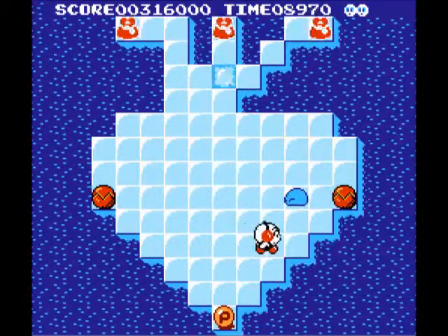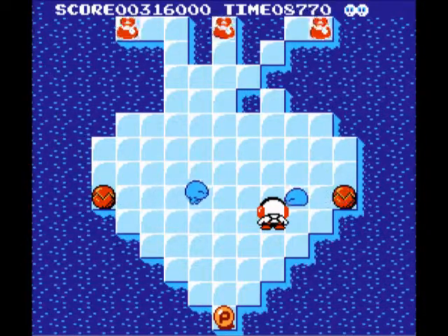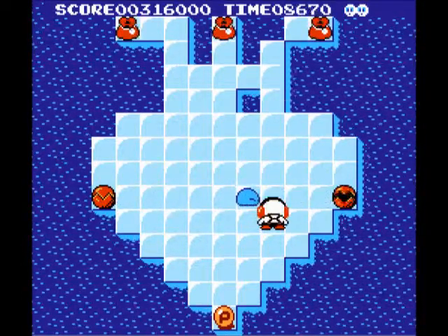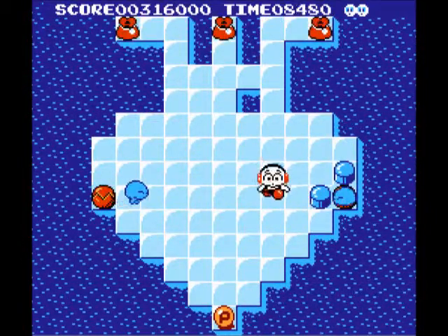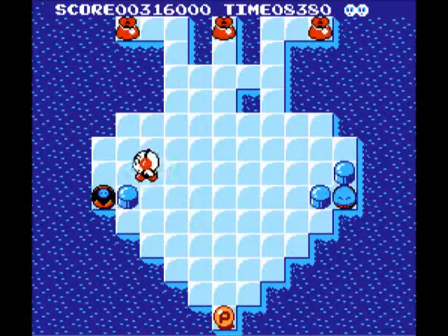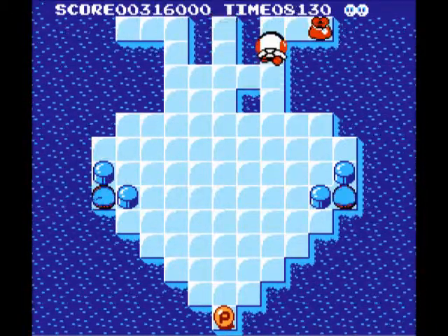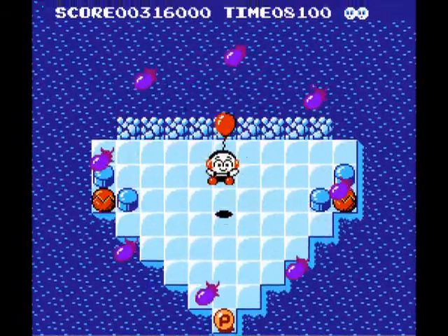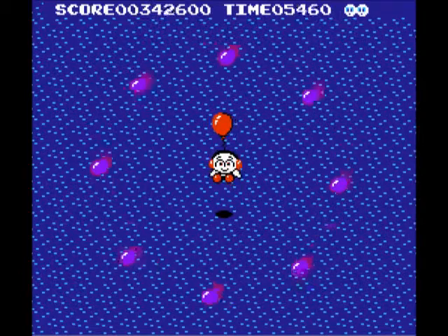They home in on you but thankfully they cannot go diagonally — they can only go left and right, up or down. An evil way to make sure they never come back is just to do that. These enemies cannot break the pillars, but later on there are enemies that can, so that doesn't work on everything.